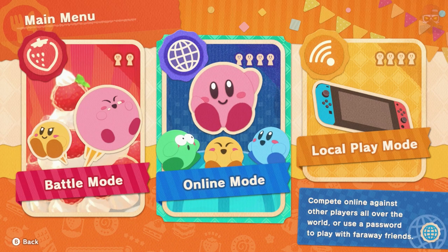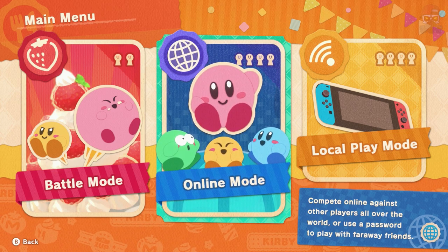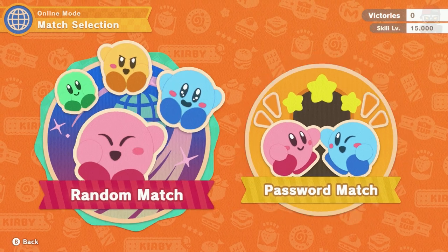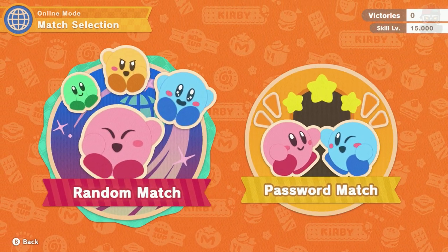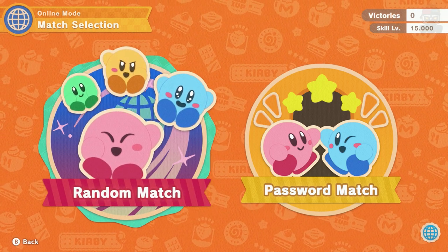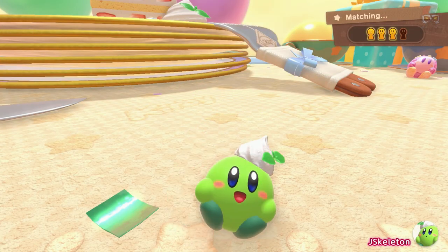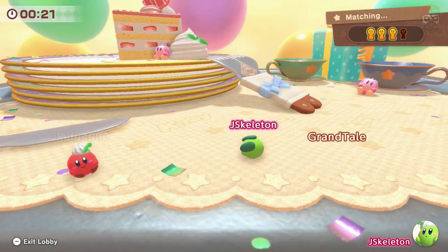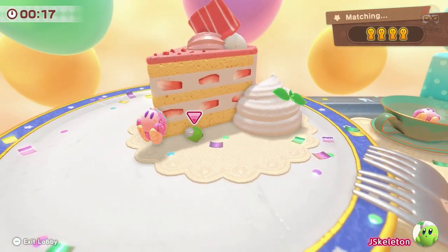Let's see what online mode looks like. Compete online against other players — random match or password match. So you can set up a password match. You can see my skill level at the top right corner, so you are matched by skill to some degree. We got like basically a free roam while we're waiting here.